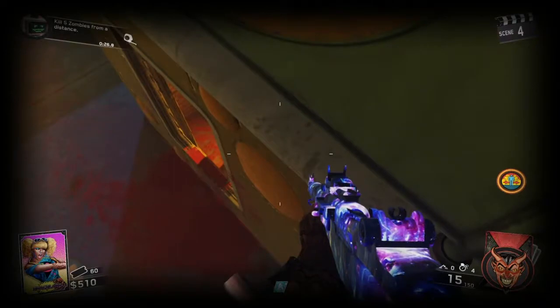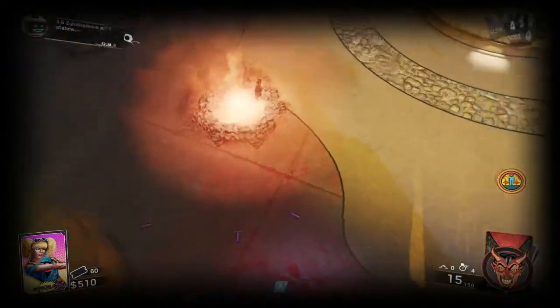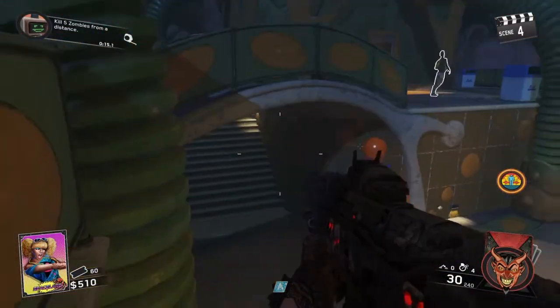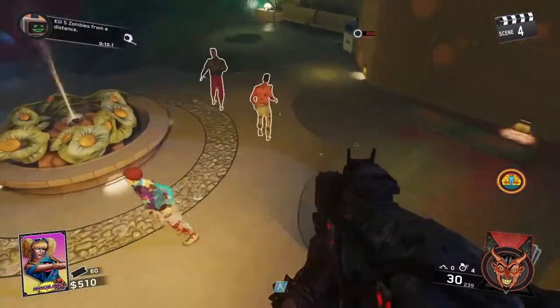Then you want to mantle — kind of mantle across — and land up on bomb stoppers. That's pretty simple to do. Zombies will not see you, the brutes won't see you, the clowns won't see you. If you've got to do something, maybe use the restroom, this is a great spot to just step away real quick.